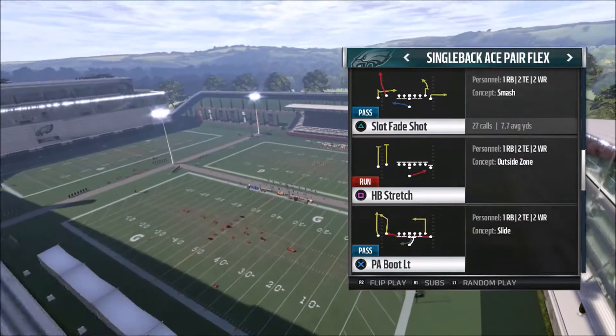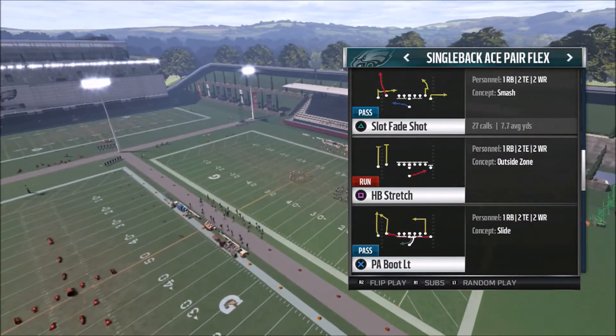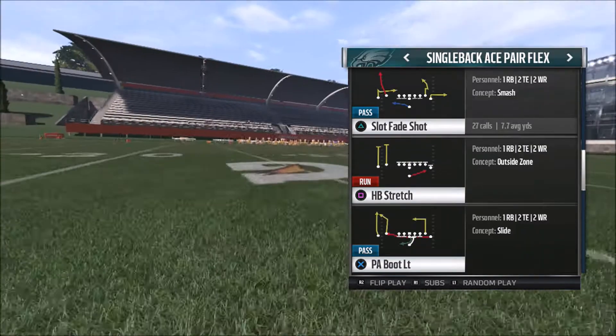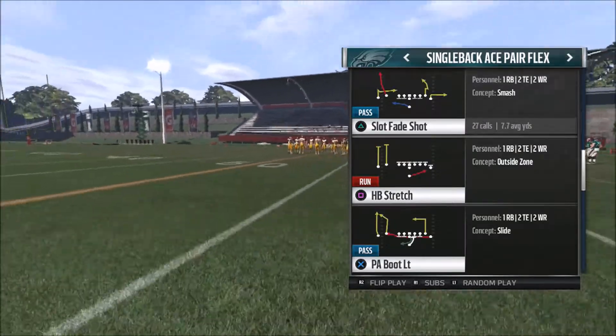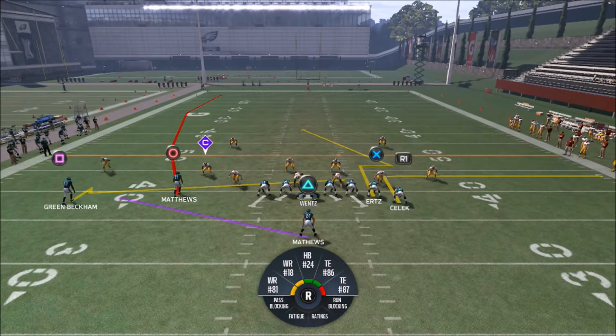What I like about Slot Fade Shot is that it allows you to attack your opponent in multiple different areas. It has a lot of glitchy routes you can use to really establish a harassment play and set up bigger plays down the road. Let's jump in and run this against random Cover 3 defenses.